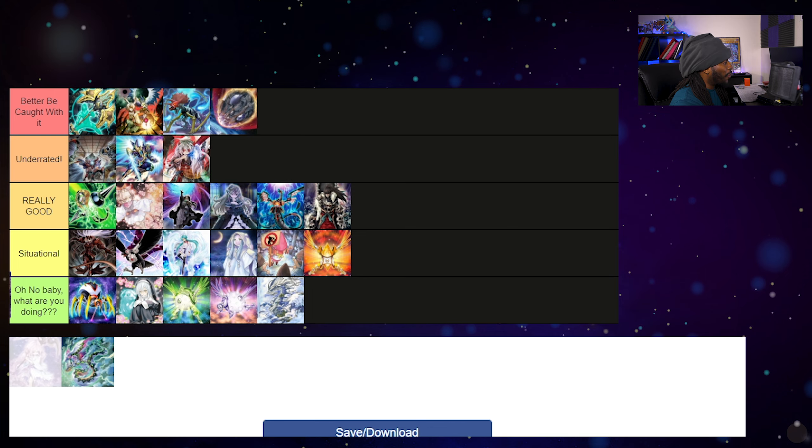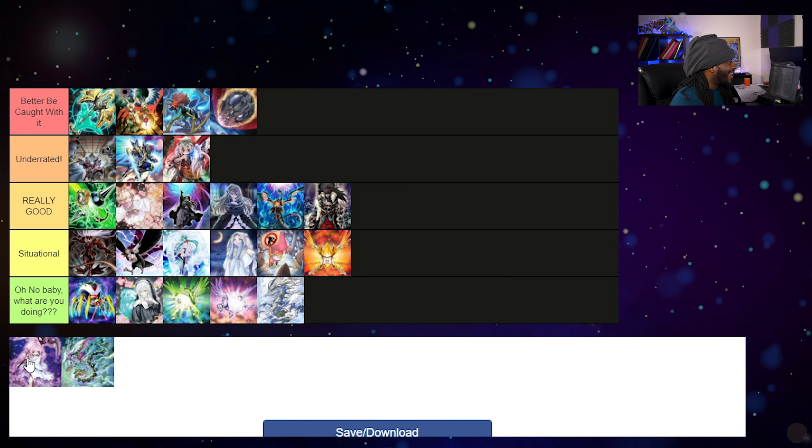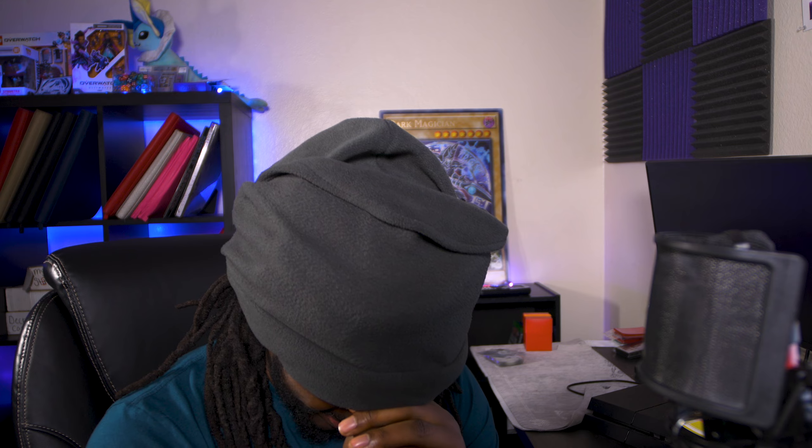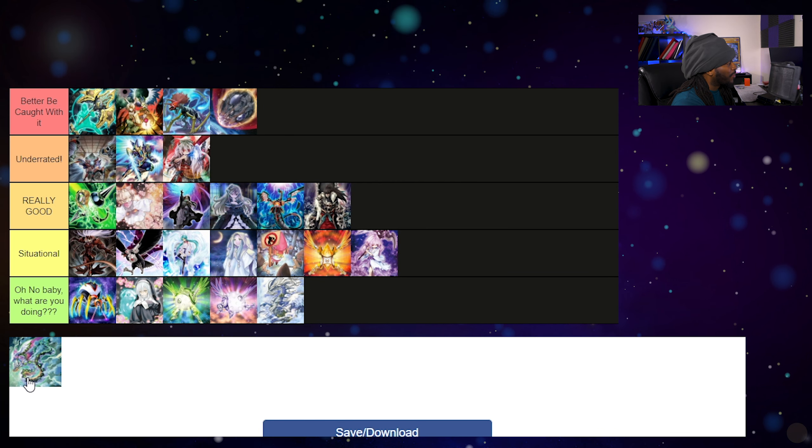By popular demand, we've added two new cards to the tier list. Ghost Reaper & Winter Cherries is a card I feel is really situational right now. There are so many good Yu-Gi-Oh decks and between them there are so many different avenues for combo sequences. Unless your deck does not play an extra deck at all, Ghost Reaper isn't a card you'll be able to get maximum potential out of. When we get to a format where there are like three decks that all rely on one particular extra deck card, that's where Ghost Reaper will shine. Until then, very situational.